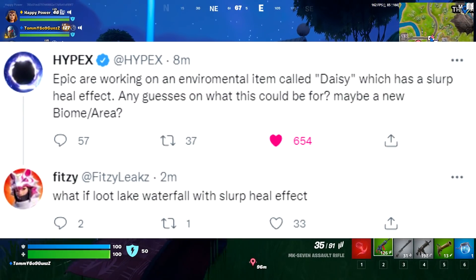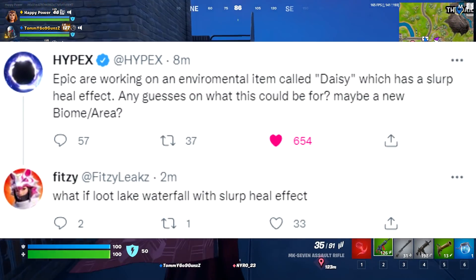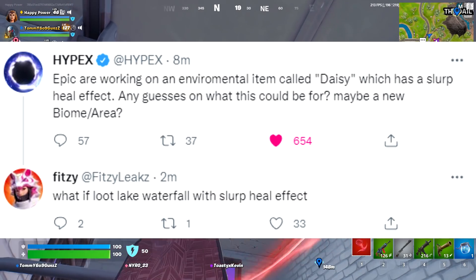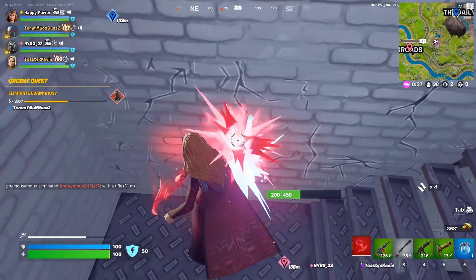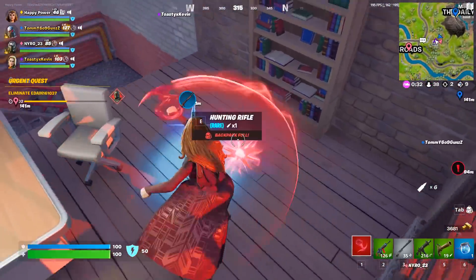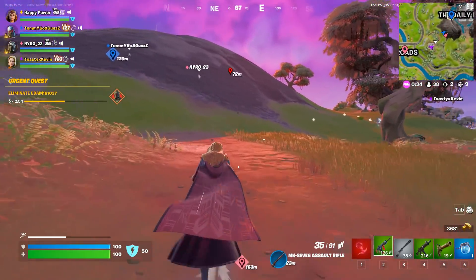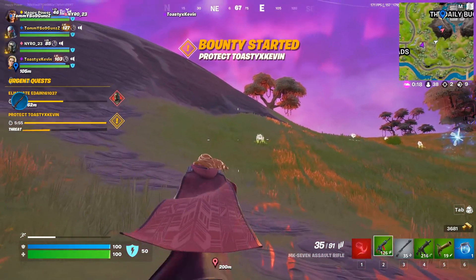In other news, Epic are working on an environmental item called Daisy, which has a slurp heal effect. Any guesses on what it could be for — maybe a new biome or area? Fitzy suggested: what if it's for Loot Lake's waterfall, and it will have a slurp heal effect? This came out very recently during recording, so it wasn't added in the correct part of the video, but the point is clear — very soon this could be for the upcoming waterfall at Loot Lake, with some sort of new biome or heal effect inside the water.